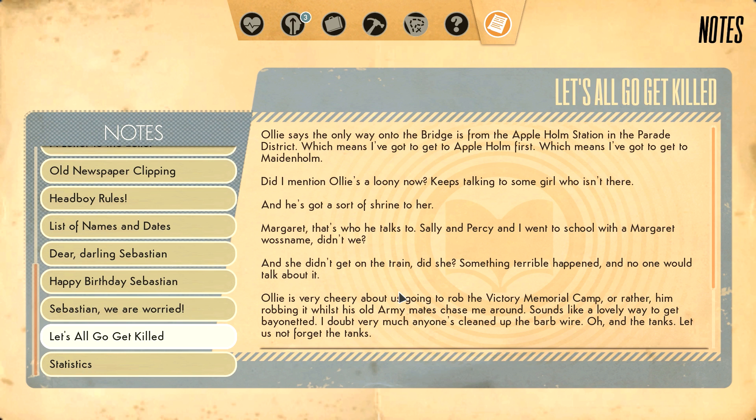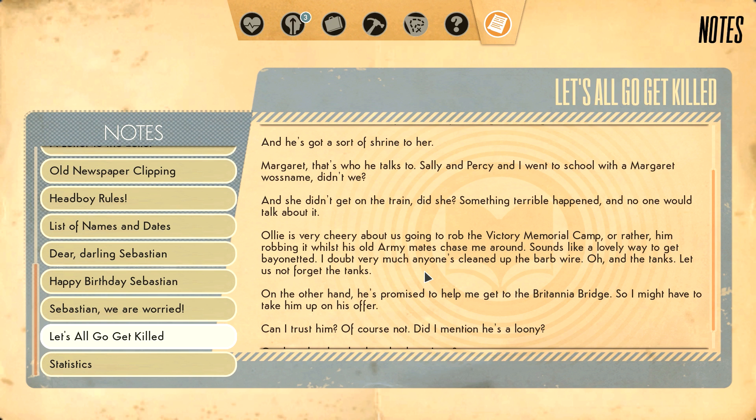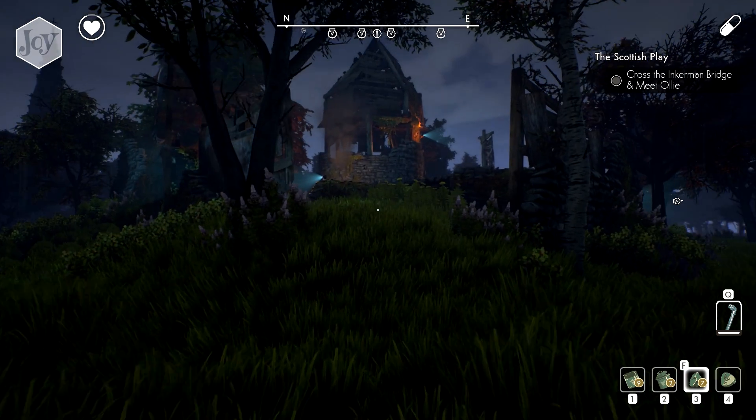Ollie says that the only way onto the bridge is from Appleholm Street Station in the Parade District, which means I've got to get to Appleholm first, which means I've got to get to Maidenholm. Did I mention Ollie's a loony? Now keeps talking to some girl who isn't there and he's sort of got a shrine to her - Margaret - that's who he talks to. Sally and Percy and I went to school with the Margaret, and she didn't get on the train, did she? Something terrible happened and no one would talk about it. Ollie is very cheery about us going to rob the Victory Memorial camp - rather him robbing it while his old army mates chase me around. Sounds like a lovely way to get bayoneted. I doubt very much anyone's cleaned up the barbed wire. Oh, and the tanks - let us not forget the tanks. On the other hand, he's promised to help me get into the Britannia Bridge, so I might have to take him up on his offer. Can I trust him? Of course not. Did I mention he's a loony? On the other hand, what else have I got exactly, Arthur?